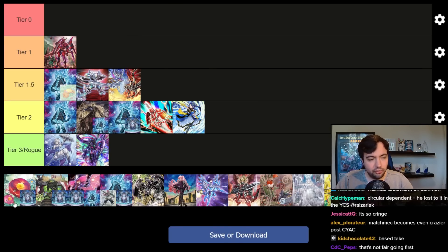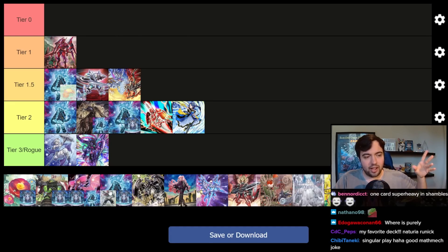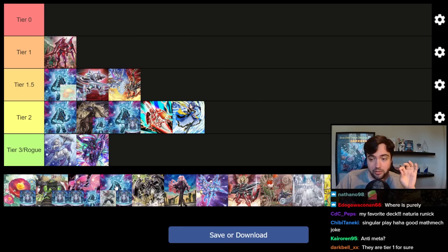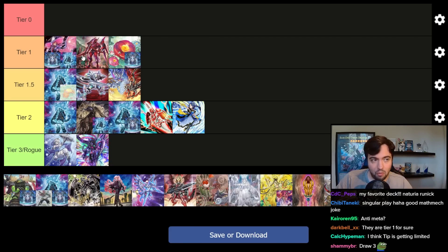Now for Runic variants — I've included four that have been popping up more and more. Naturia Runic was kind of the starting point. Then Plunder Runic popped up, and at the 250th YCS in London specifically, the Live Twin Runic Sprite deck really popped off, as did the Fur Hire Runic Sprite deck. Runic decks are in a very very strong position this format — the Runic cards in general are just busted, and we'll talk about Runics in the upcoming banlist discussion. I'm not hesitant at all about putting these two decks into Tier 1 alongside Kashtira. I think the Runic variants are the only decks I'm confident are on par with Kashtira, and honestly if there was another YCS in this format I would still bring this deck over Kashtira.